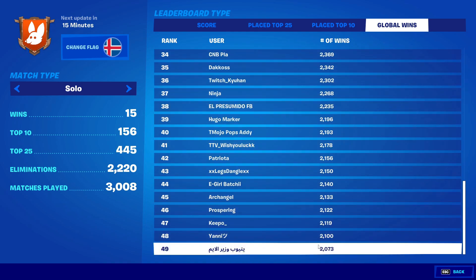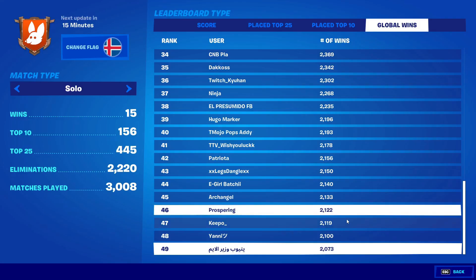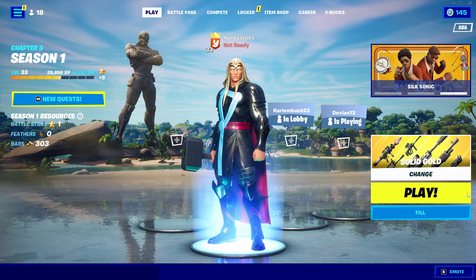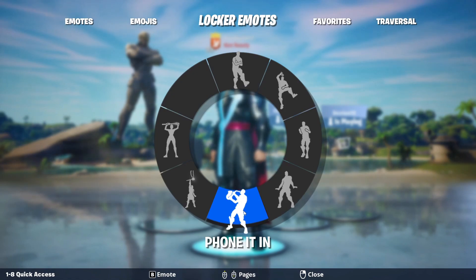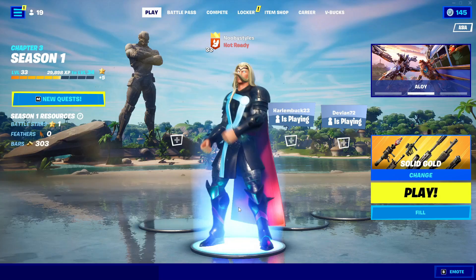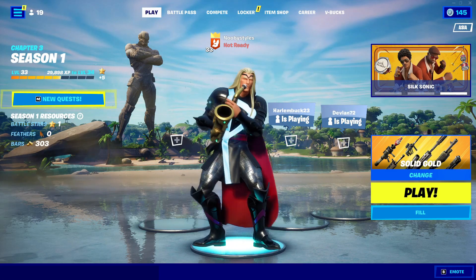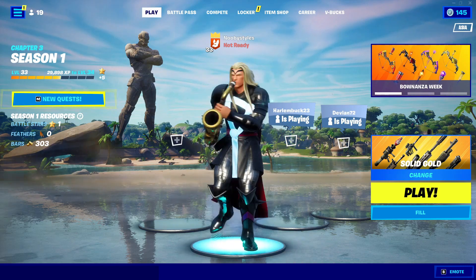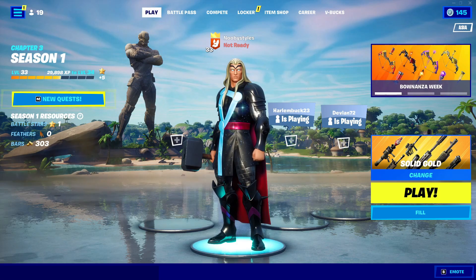Now in Global Wins, all you guys gotta do is just click on the first name and after that click on the last name. Now go ahead and go into Change Flag, and in Change Flag all you guys gotta do is just put your flag to Iceland. After back out, go ahead and go into Play. Now in Play, all you guys gotta do is just go ahead and go into Emotes and do an emote that you like — it doesn't really matter what you want to do, basically just do any emote.